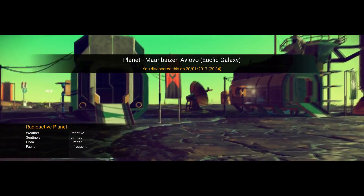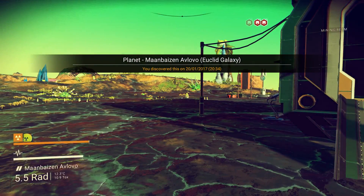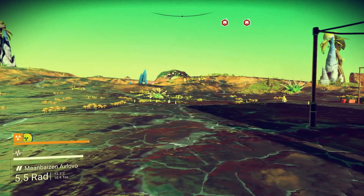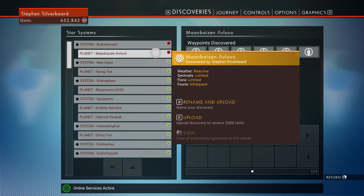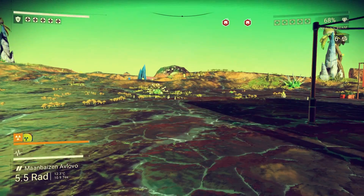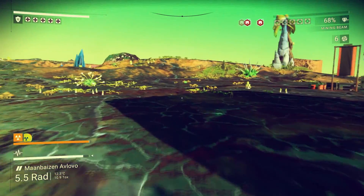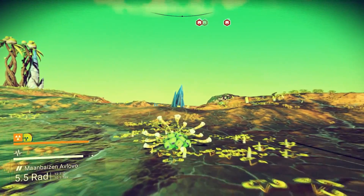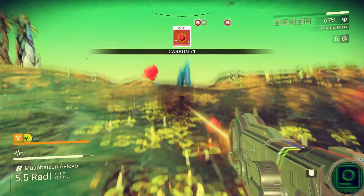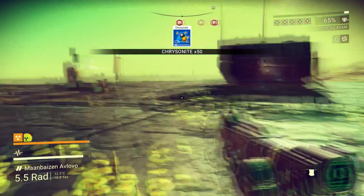It's just two simple bases, but that's okay. Let's see what type of planet we're on. It's reactive — limited flora, limited, infrequent. Right, so we've got a radioactive planet. I've got the protection, so we can go out and explore. Certainly want some carbon. Got some Chrysanite — I'm certainly going to grab that.